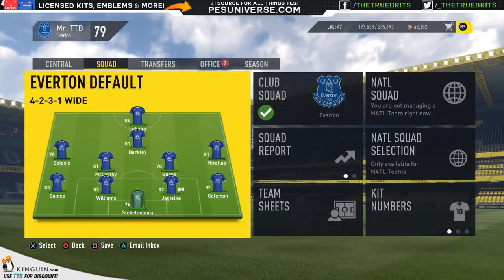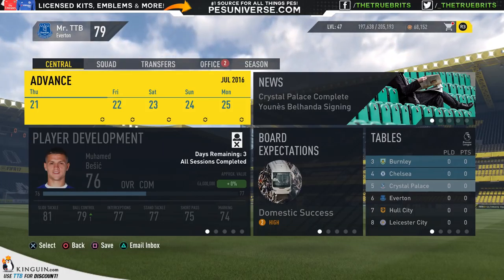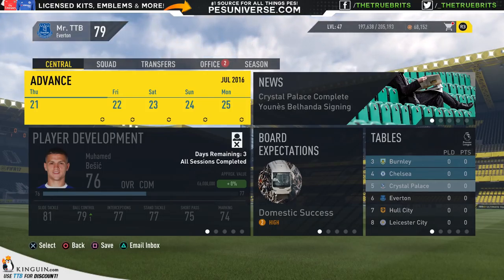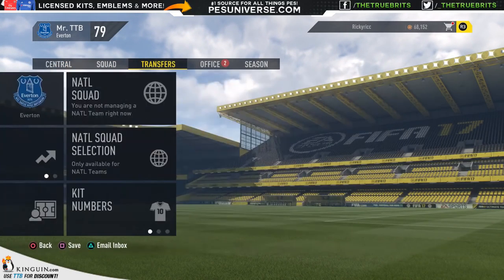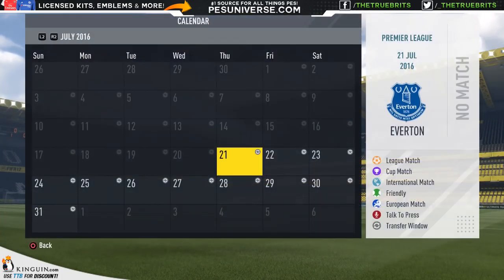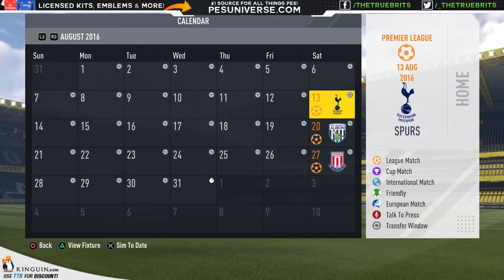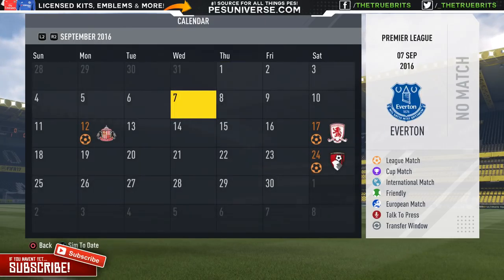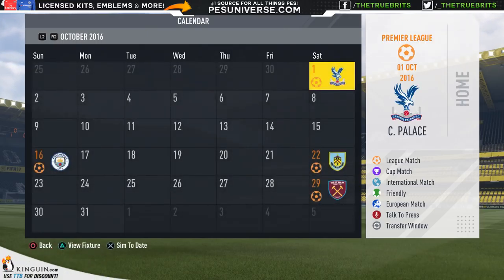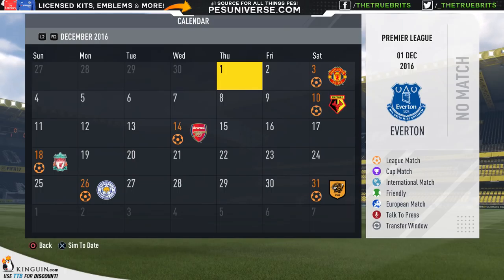We're going to stop the video there for today — this was just to show you guys that we are off and running. Teams have been tweaked and sliders are in place. We're hoping for a good solid playthrough, so let me know in the comments any players you feel I should snap up. Let's have a quick look at the calendar — we get things underway with a tough game against Tottenham at home, then West Brom, Stoke, Sunderland, and Middlesbrough. Some relatively easy games coming up, getting tougher in October and November when we face Chelsea, then December brings Man United, Arsenal, and Liverpool.